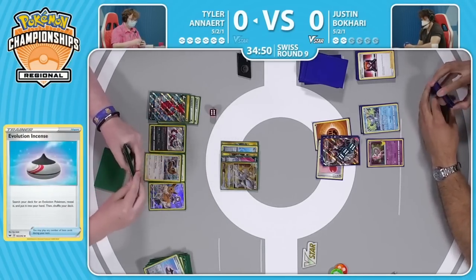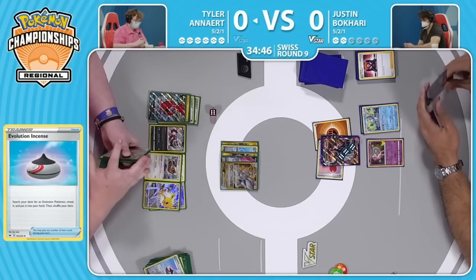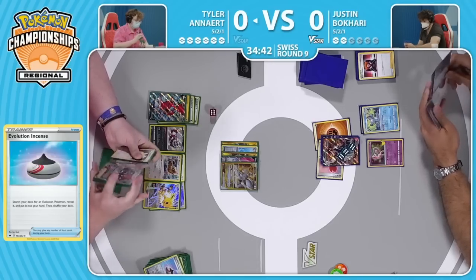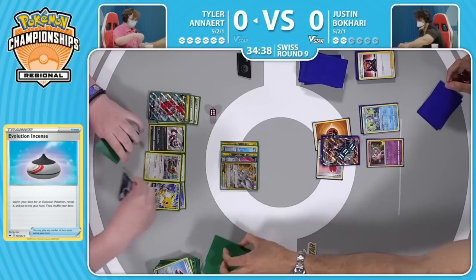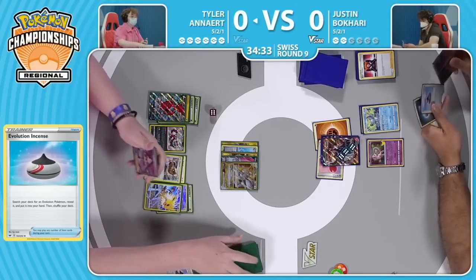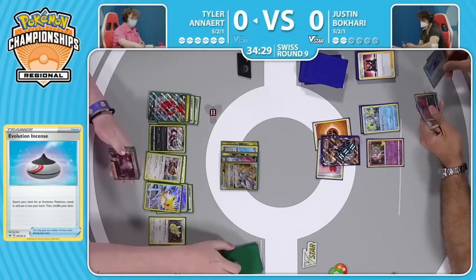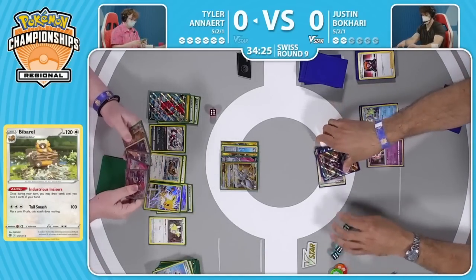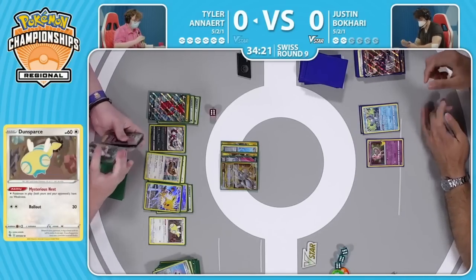We see those Pokemon getting put back into the deck — the Jolteon and the Dunsparce — to get Mysterious Nest back into play so this Arceus can feel a little bit safer. There's the Jolteon coming in again, that alternate character rare coming through. Love to see some nice artworks. We actually see the energy attachment on to the Jolteon to fill the hand up a little bit more — finds the Dunsparce. That is a big-time grab. Tyler is able to take the one-hit knockout on the Urshifu VMAX and is going to take three prize cards off of this.